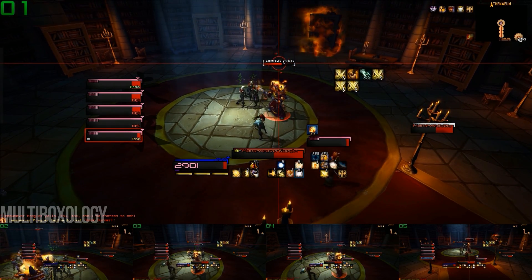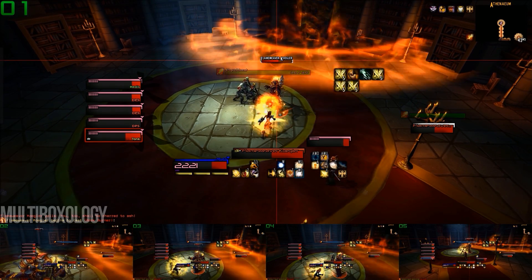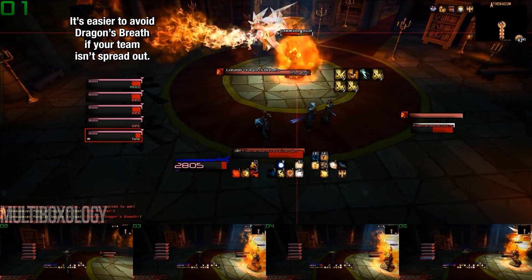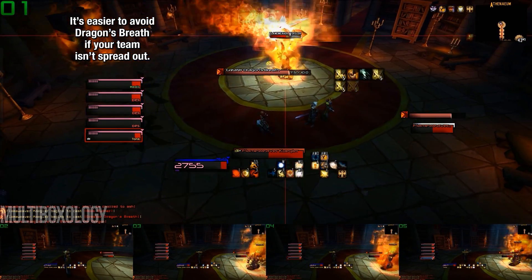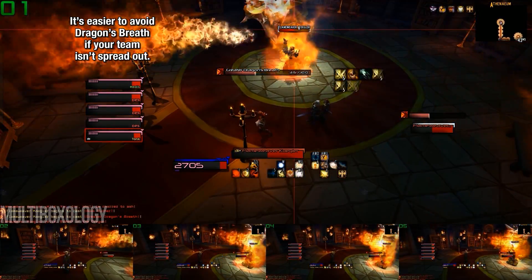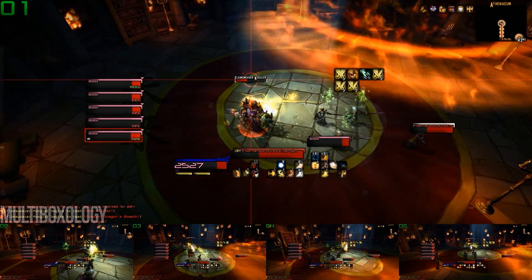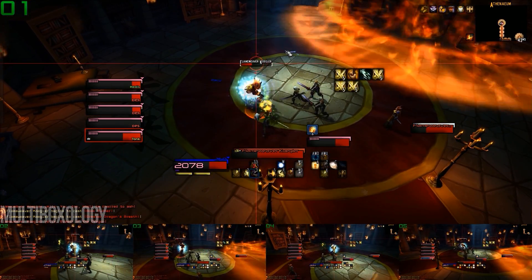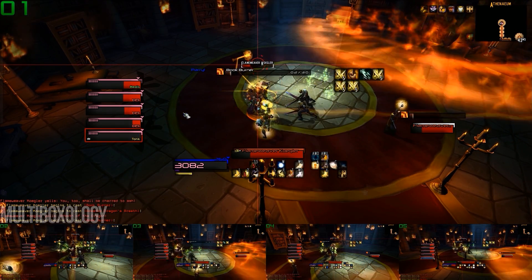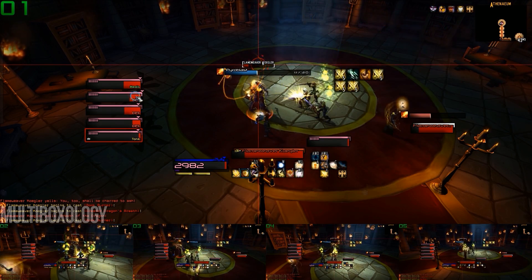The only time you're going to find yourself in danger is if you can't avoid his Dragon's Breath spell. When he's about to use Dragon's Breath, he'll teleport to the middle of the room, face the direction he's going to start off in, and then spew out fire in a frontal cone, slowly moving clockwise. If your team is scattered throughout the room and your characters find themselves in the unlucky position where they might get hit, then that should probably be the only time that you take damage from this spell, but otherwise it's also generally easy to avoid. Overall, it's a pretty easy encounter as long as you pay attention to what's going on.